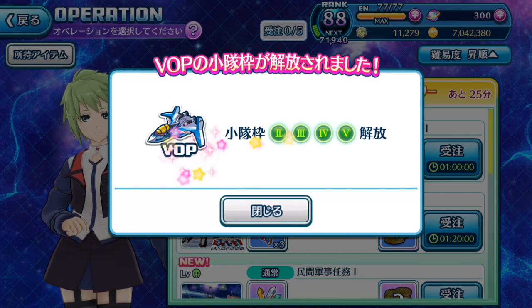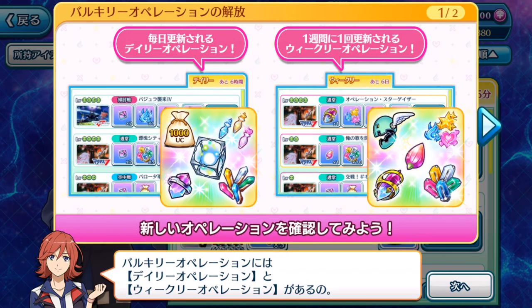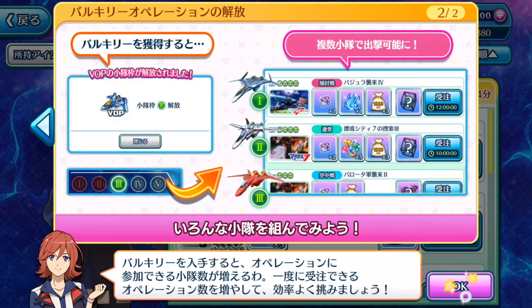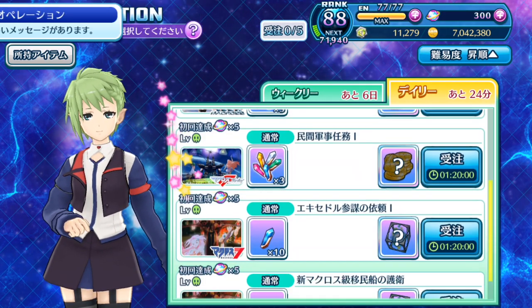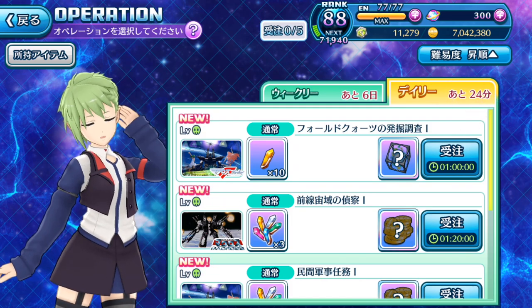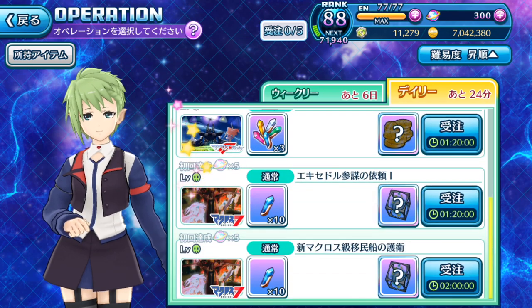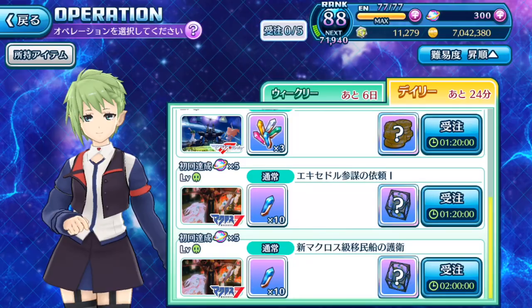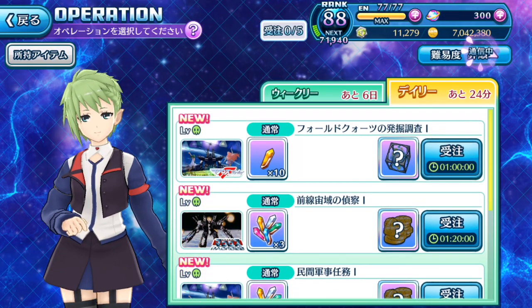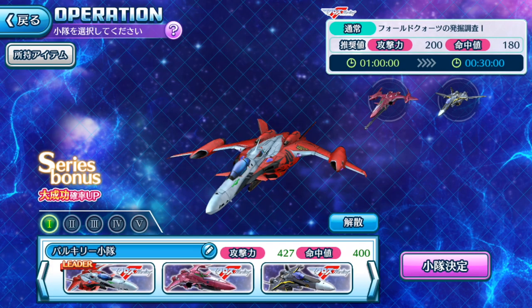We've unlocked all the other slots for Valkyrie Operations. These are the standard missions — I have 24 minutes to clear all these daily missions. I guess I can do the ones that have boxes; I'll have to use items to clear the missions because it's only 24 minutes. I now have my Macross Frontier set up, but I need yellow more — it takes half an hour, so I definitely need to use the hacker items to complete the missions due to recording purposes.